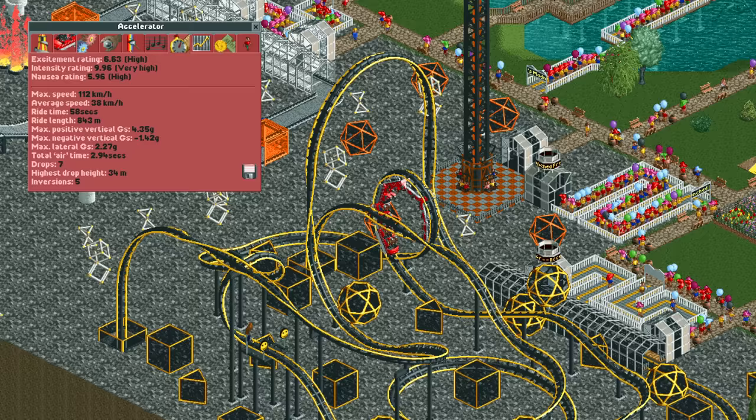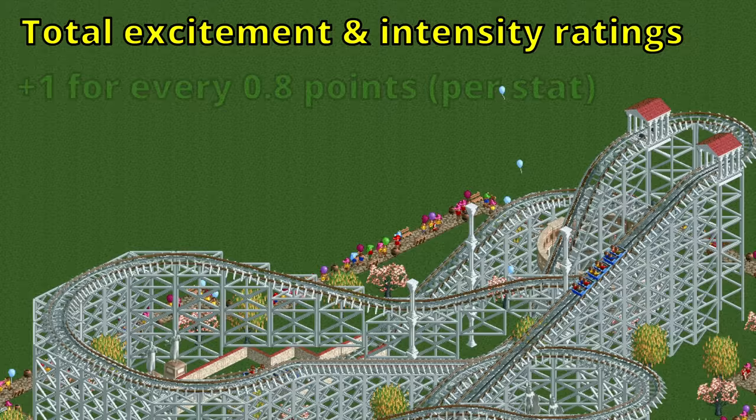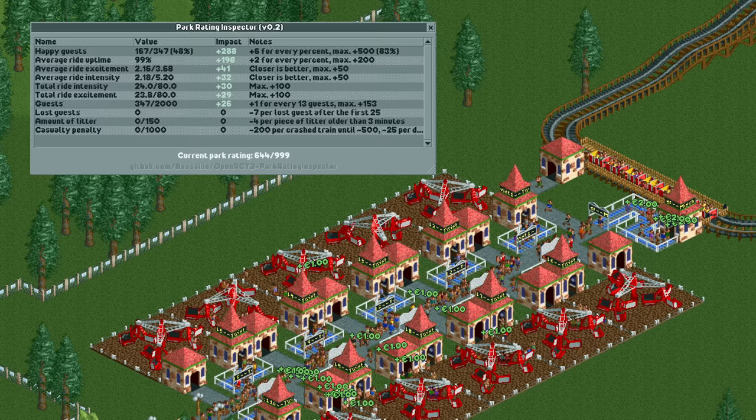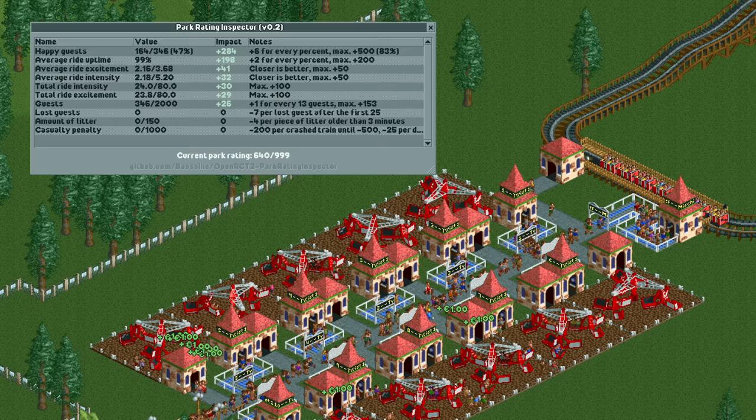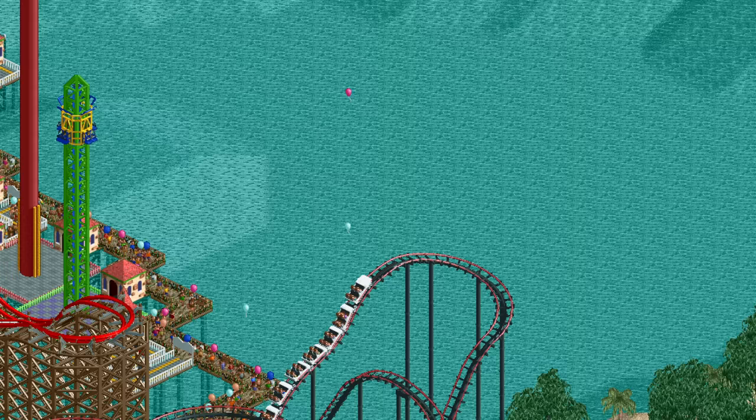This is why when you build your first ride your park rating increases by 200, which is the maximum bonus you can get from this. The other two ride variables both have to do with the stats of your rides. The first considers the total excitement and intensity rating of your entire park. For both stats it ranges from 0 (when the stat is 0) to 100 (when the stat is 80 or higher). For example, 10 twists combined with a wooden coaster have a total of 23.8 excitement and 24 intensity — divide by 80 and multiply by 100 and you get 29 and 30 added to your park rating.